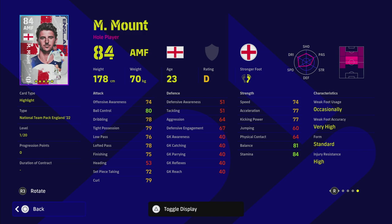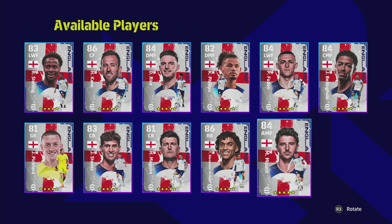His stats don't really tell the full picture of how he plays. For a DMF I want high defensive awareness, tackling, and enough speed or acceleration to get around the pitch. For a CMF I just want a box-to-box all-rounder with 80s in every stat — solid all around. I think Mount falls a little short of that. His ball control isn't too bad but the rest of his stats are very average, and there are better players on the market in my opinion.